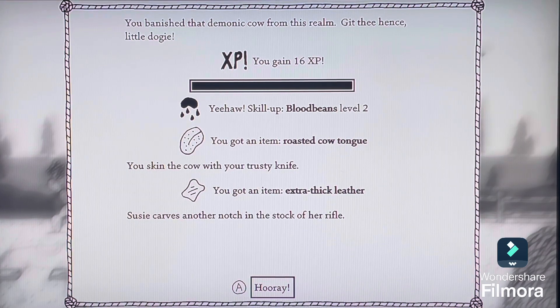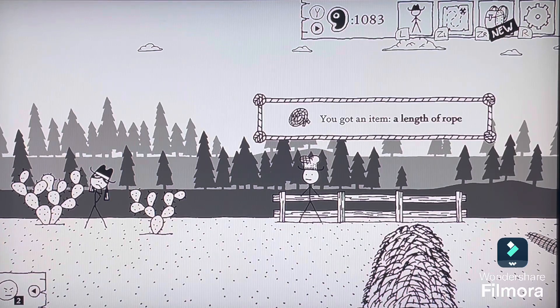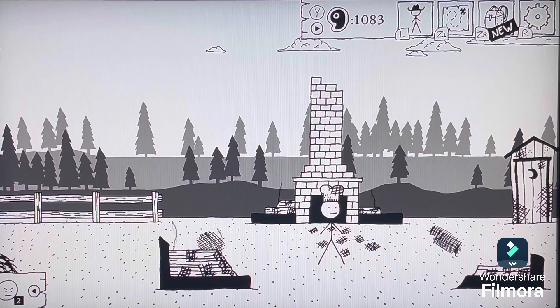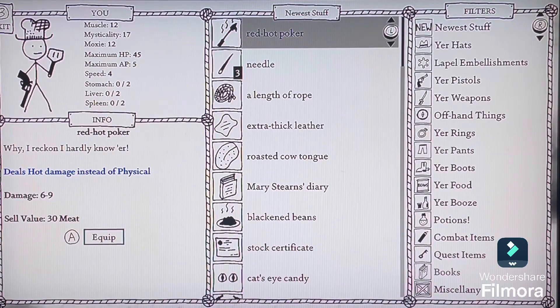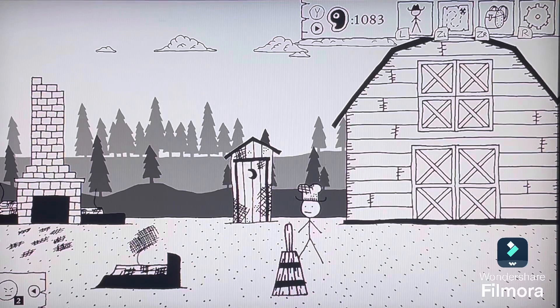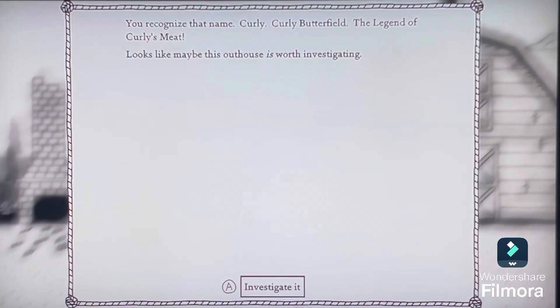We've got ourselves the blood beans, roasted cow tongue thanks to our knife, and some extra thick leather. Hurrah! We can now access Butterfield Ranch! There's a rope — I shall make use of this later! Another needle! We also have the Red Hot Poker — it's a melee weapon, but it's not as good... Fine, Hot Poker it is! You notice some words carved to the side of the outhouse: 'Curly was here!' You recognize that name — Curly Butterfield! The legend of Curly's meat! Looks like this outhouse is worth investigating!